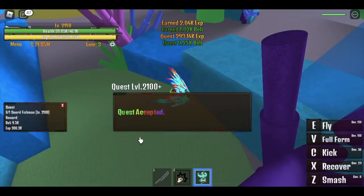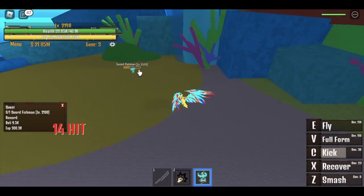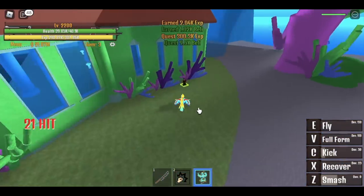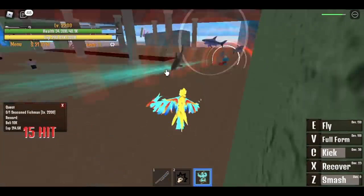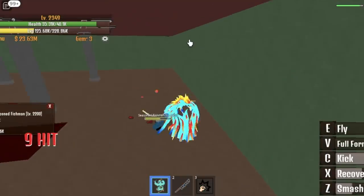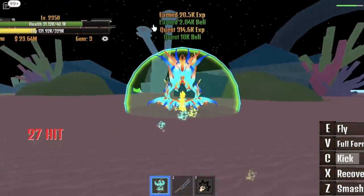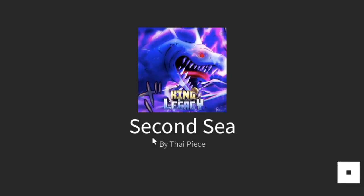Train on the Sword Fishman until you reach 2,300, because some players have a hard time with the Seasoned Fishman, which is the last mob on this island. But if you can handle it at 2,200, go straight to the Seasoned Fishman. Defeat the Seasoned Fishman until you reach 2,350. You can start grinding in the second sea at 2,200 plus, but the first two sets of mobs are hard and far apart, so go to the second sea when you reach 2,350.